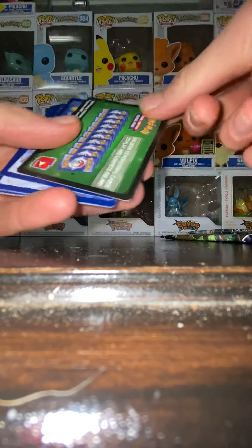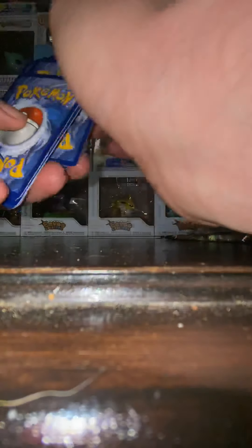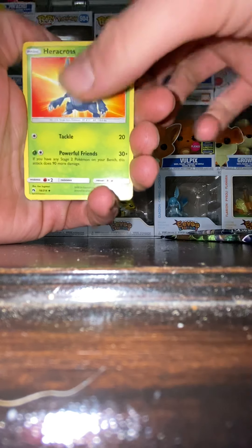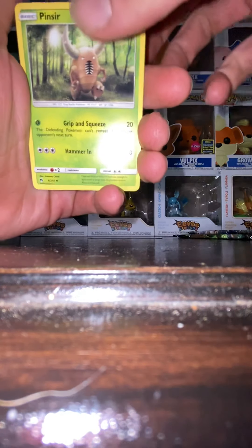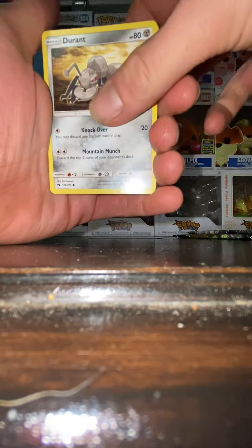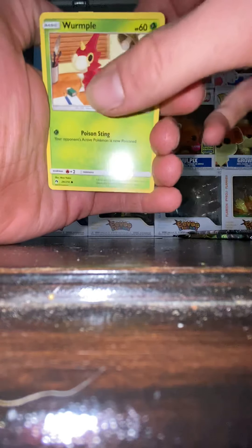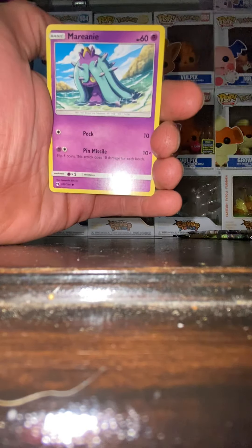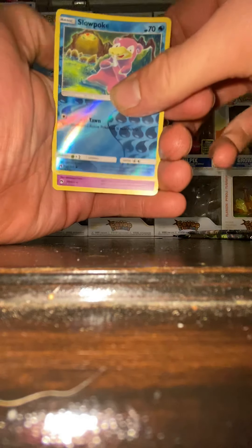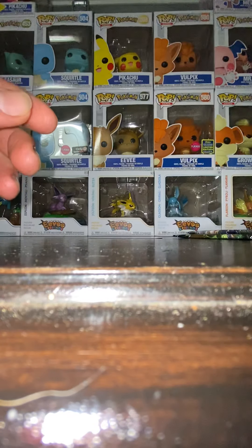Four from the back — nice green card to start us out, always love those. Psychic Energy, Heracross, Pineco, Memory Energy, Durant, Cubchew, Ampharos Worm Pull, got a lot of basics, another one, Marill, reverse Slowpoke, and the rare is an Unown — very nice. Moving on to the next.